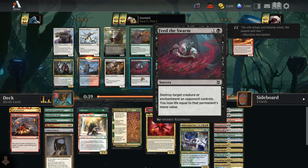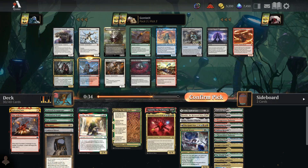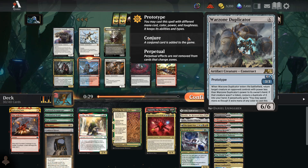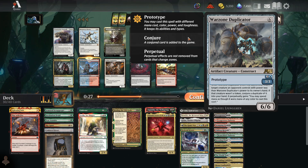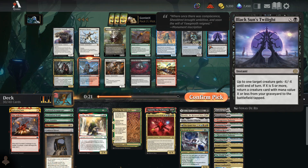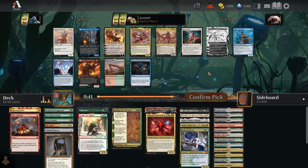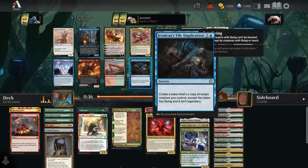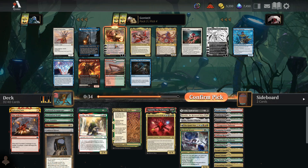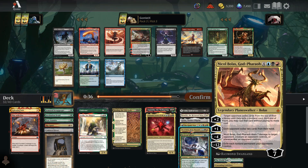Grim Flayer. Monastery Mentor. Fibblethip — what on earth is this alchemy card? It has a scroll bar — so much text it literally has a scroll bar. I'm not reading all that. Black Sun's Twilight — fine removal? I'll just take a Steam Vents. Oh, Nicol Bolas. No two-mana dork, no Triome — we are praising the God-Pharaoh today, and you can't stop me.